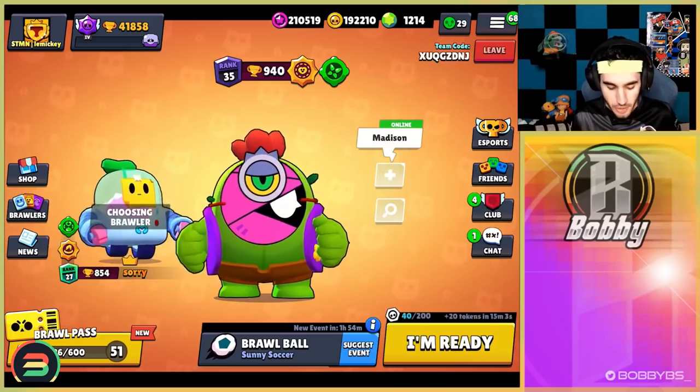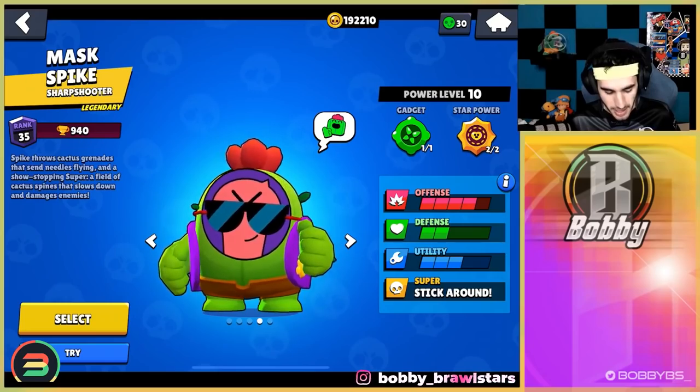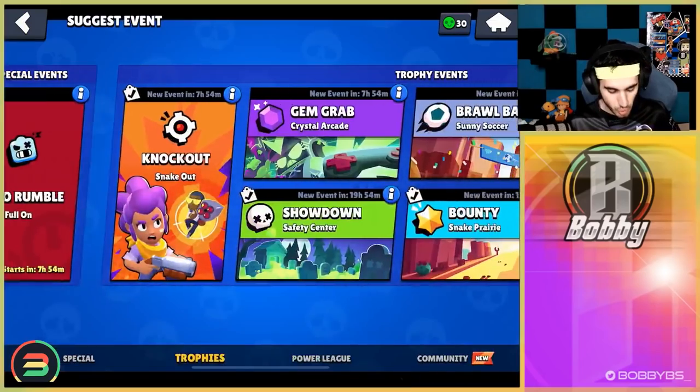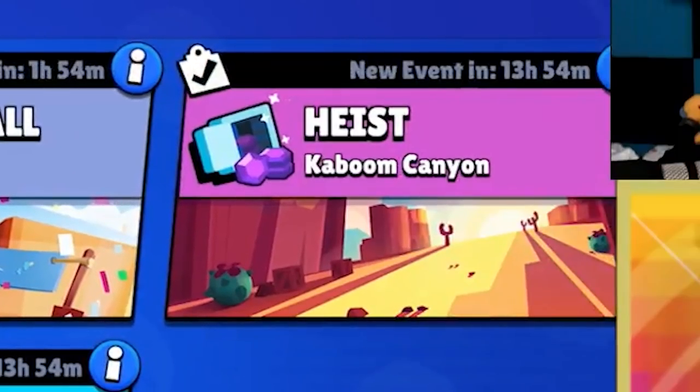What's going on guys, Bobby here and today I'm back with another video. We're going to be letting Spike pick our brawler - something I haven't seen on YouTube before. Spike has a skin called Mask Spike, which has different masks he wears, so we're going to let Mask Spike pick whatever brawler we're playing. We'll do one game of each mode: gem grab, showdown, bounty, brawl ball, and heist - five total games.